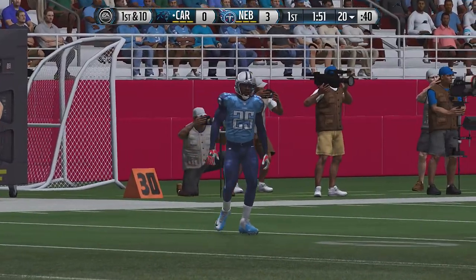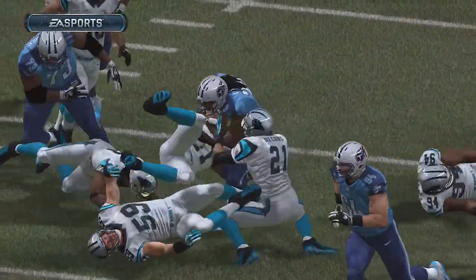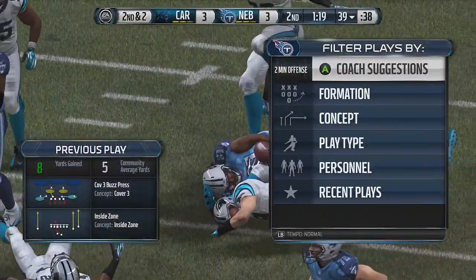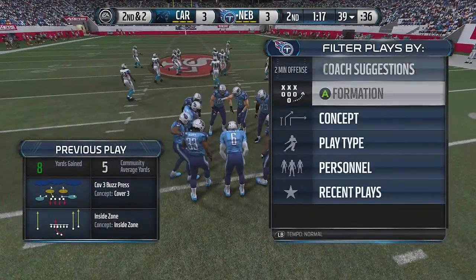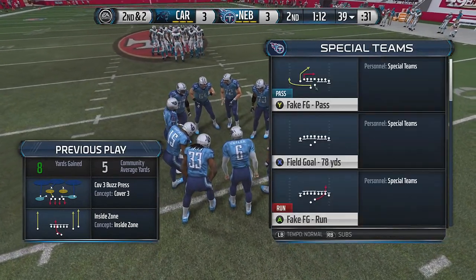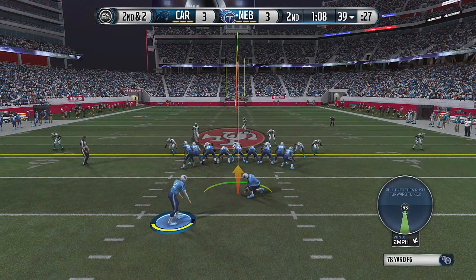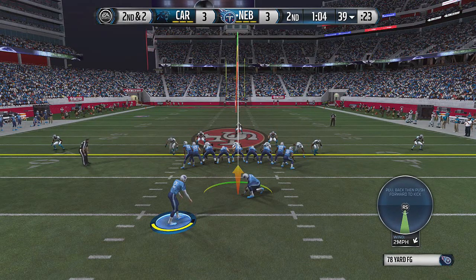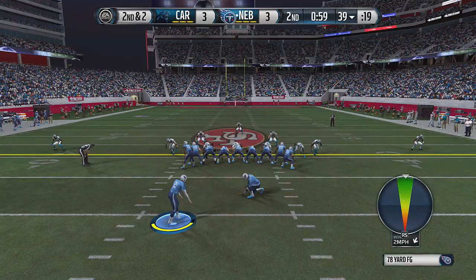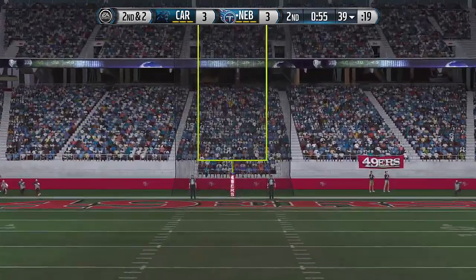I just got the kick return after they got a field goal, which confirms the CPU is not affected by putting their sliders down. Now we're going for a 78-yard field goal — just about 80. As you can see it's lined up right there. We just need to get full power and we should be good. Let's go — bam, and that goes in!